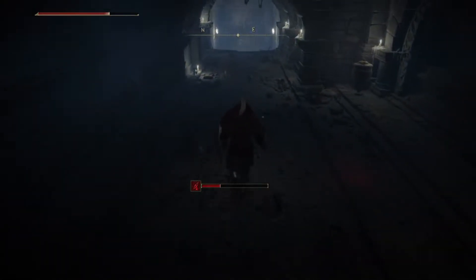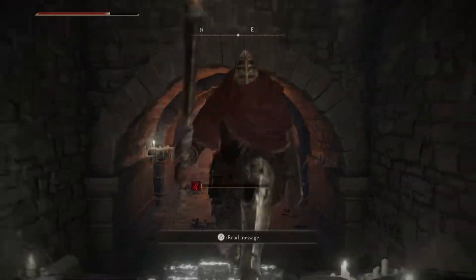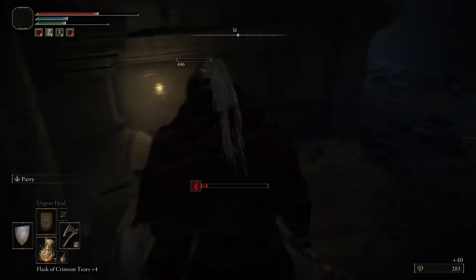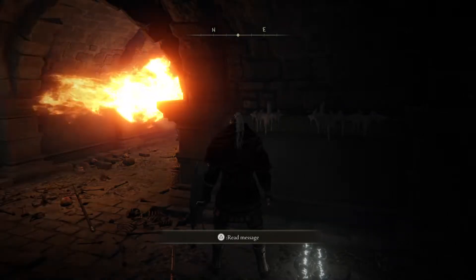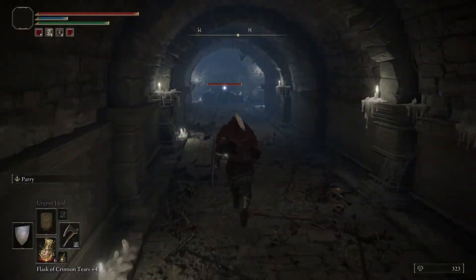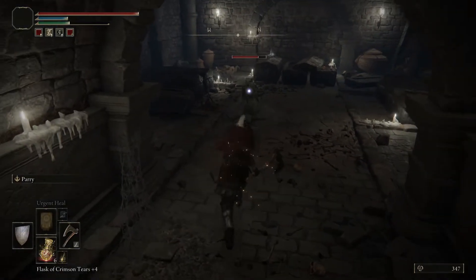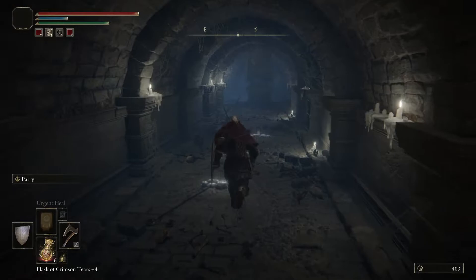Once you get rid of those two, go down here. There'll be a fire trap — go back up, let it go, and once it passes, run to the right. There'll be another one of those guys. Then run to the left — there'll be another guy, but watch out because as soon as you come in, another guy will jump off right there. Once you get rid of these two, move forward.